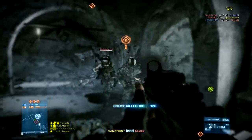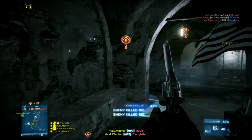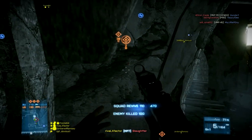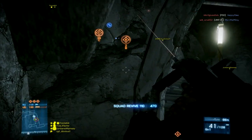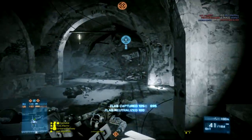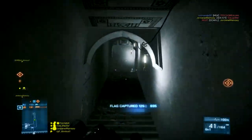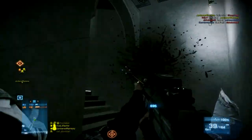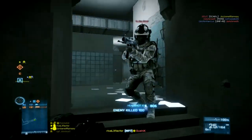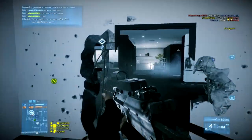At close range — when these guys are in your wheelhouse — you can mag dump. Never let off the trigger when you're at that range. At medium range, you have to give some necessary pauses every five to ten bullets. But the second you let off and start shooting again, you'll have the tightest cone of fire. Keep that good kit strong, because if you play within the confines of what this weapon is meant to do, it can be a beast.